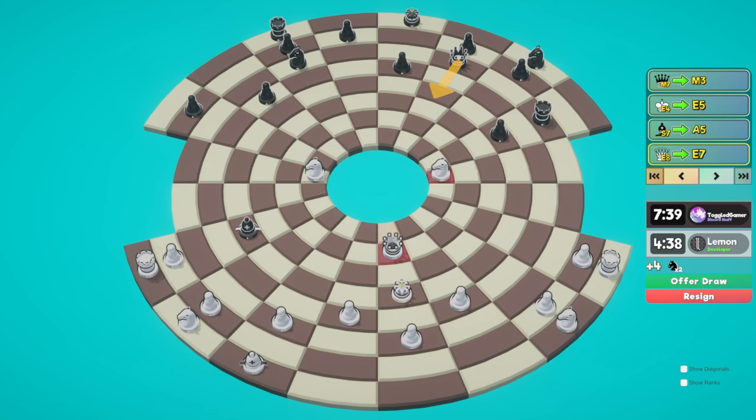Let's move our queen here because now this check won't work and any kind of discovered attack here - this does put my knight under threat. He could double attack me. He doesn't though. He's attacking this pawn but I don't know if that really does anything. I could simply attack the bishop too.